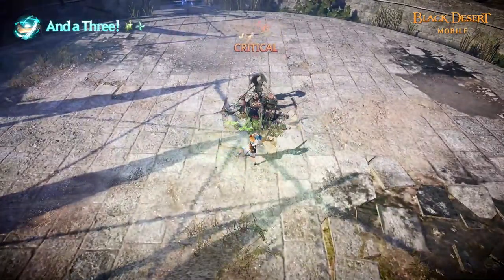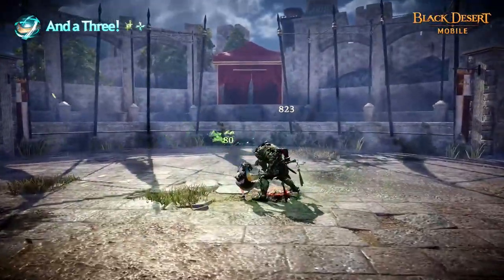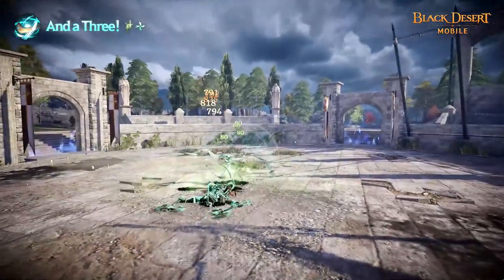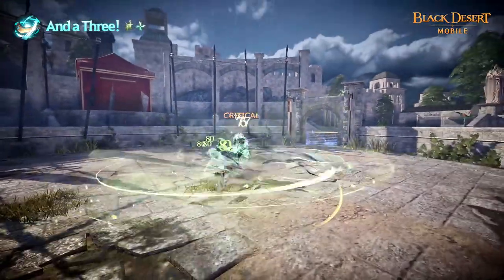And the three! Jumps to perform a spin attack with the Florang. The skill inflicts knock-up when successfully landing on your first hit. Using this skill heals Shy and slows the enemy's move speed.